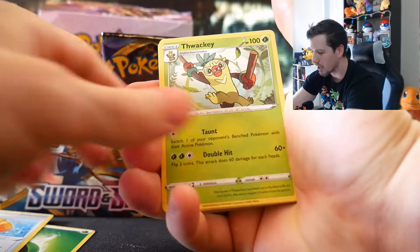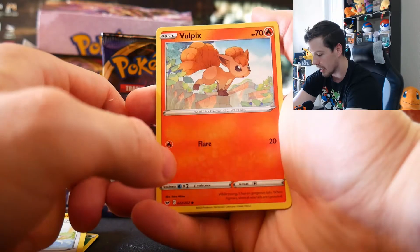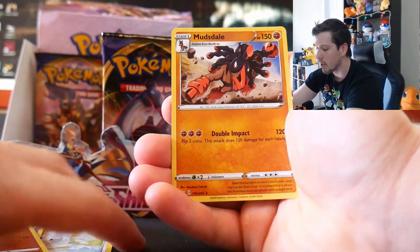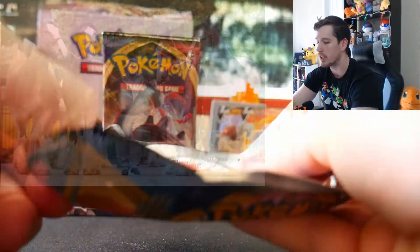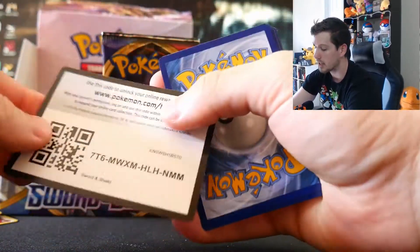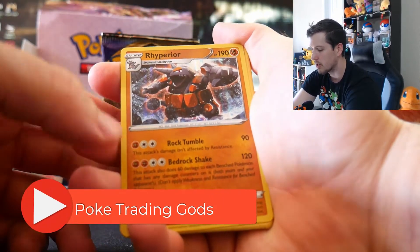Pack: Energy, Big Charm, Thwacky, Pokegear 3.0, Croagunk, Silicobra, Minccino — oh, a cute little Vulpix, love that artwork — Munna, Reverse Diglette, and on the end a Mudsdale. It's just a muddy Clydesdale — a big horse like the ones that pull the Budweiser wagon in those commercials. Pack continues: Rhyperior, Energy Pad, Citrus Berry, Qwilfish, Scorbunny, Nickit, Chinchou, Diglett, Ferroseed, and Scorbunny.